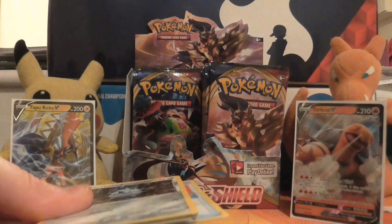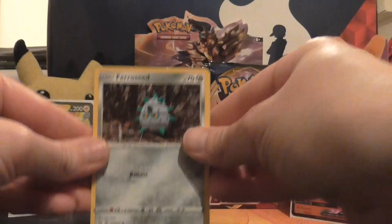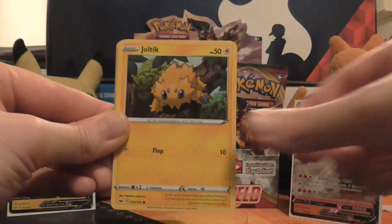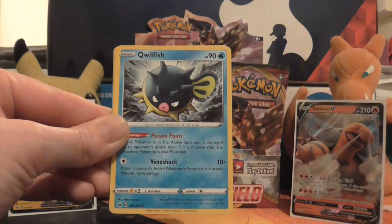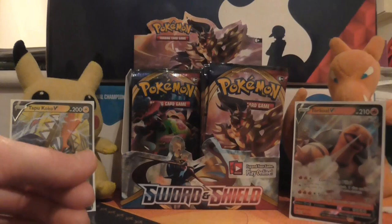So we've got Ferroseed, Goldeen, Roselia, Joltik, Silicobra, Psychic Energy, Qwilfish, Poké Kid, Energy Search, reverse holo of Roselia, and the rare in the pack is a non-holo Snorlax. Snorlax of course made it into my pre-release deck — I think I'd actually use it to take a knockout at one point as well.